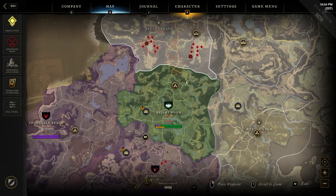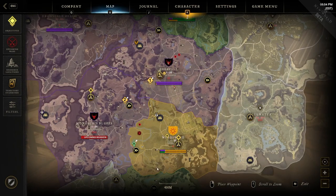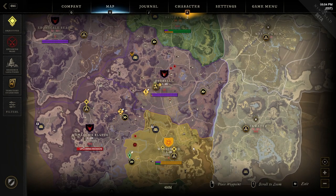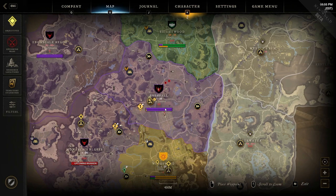Once a faction has control of an area, you can see it colored — green for Marauders, purple for Syndicates, and yellow for Covenant. You can change your faction every 120 days. Underneath each territory you'll see two bars representing the influence another faction has built up, which they use to initiate an invasion or war to attempt to take over territories from the controlling faction.